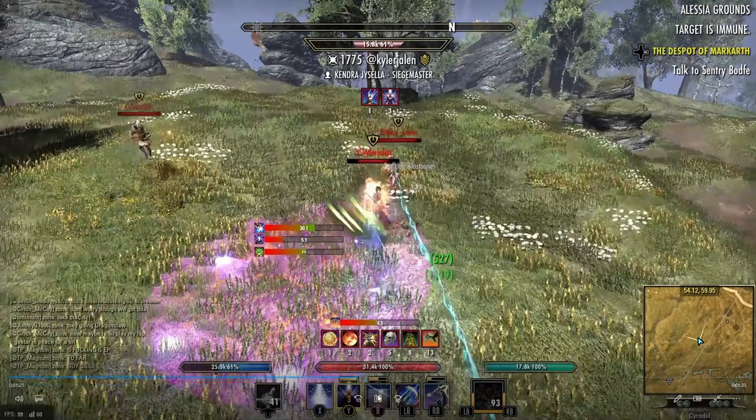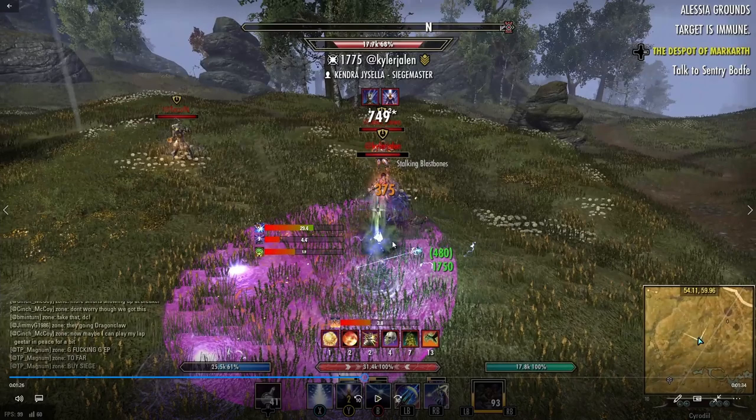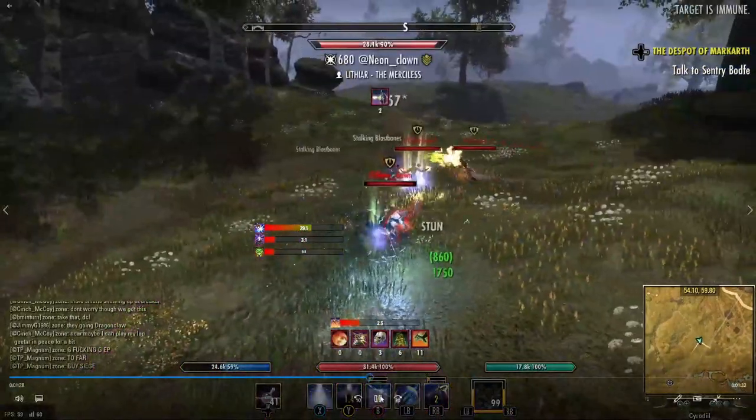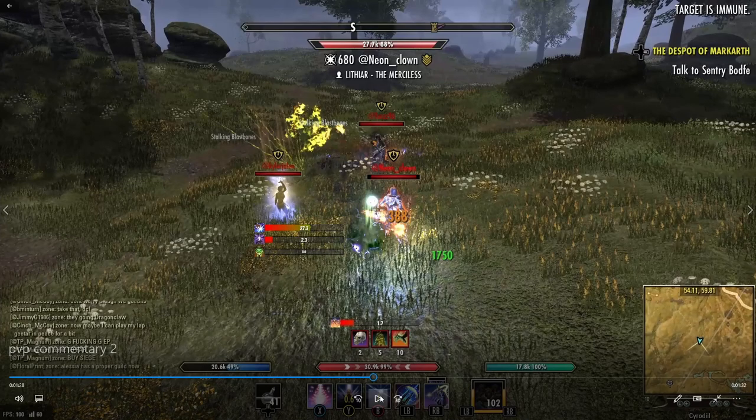The reason I do this: first, it masks your animation; second, when you're turned around, they're going to be rooted nine times out of ten, and everyone's instinct when rooted is to roll dodge. So this is kind of like the Fossilize from the DK kit — you throw down your Mines like Talons, wait for them to roll dodge when rooted, then streak them, just like using Fossilize after Talons.